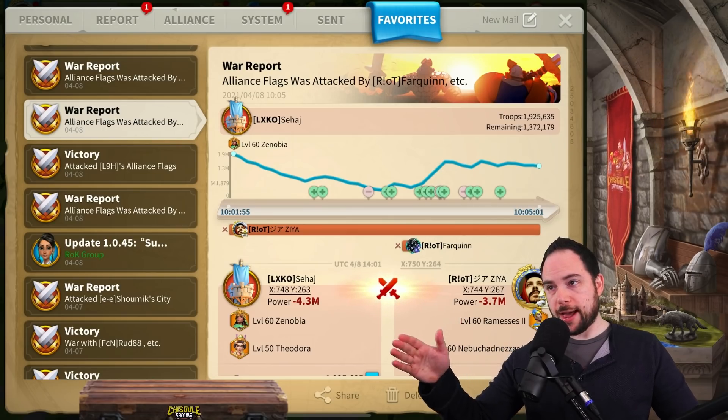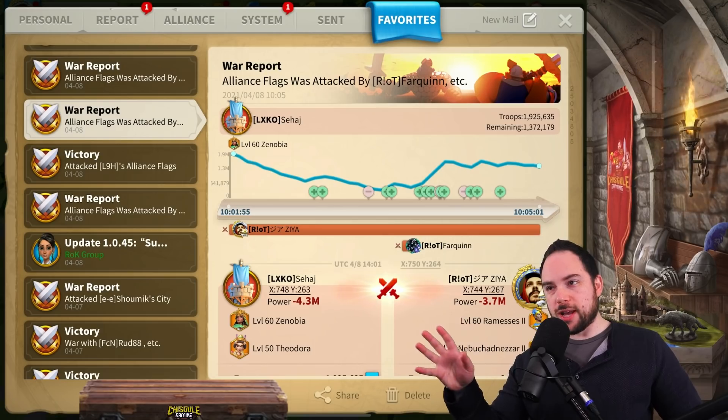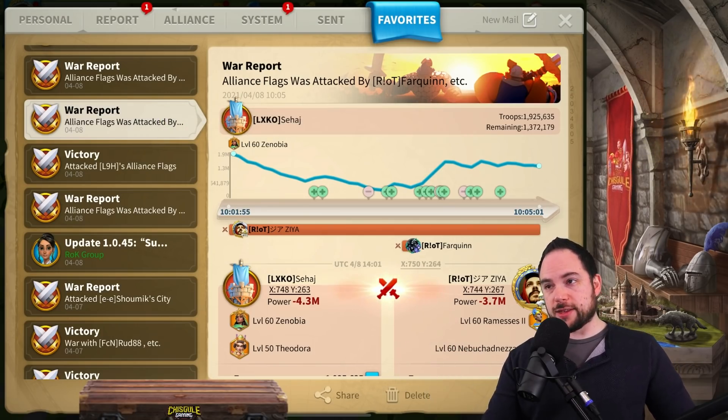Here is the report. These are our allies, LXKO — they're in our war camp but not from our kingdom. I really had no clue what the quality of the garrison was, but we're going to get a look at their stats, and they're really pretty strong. This is a very solid Zeno-Theo combo defending this garrison.